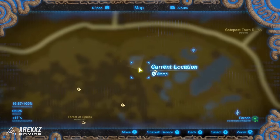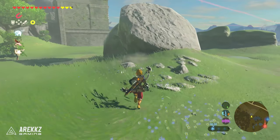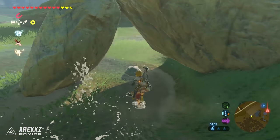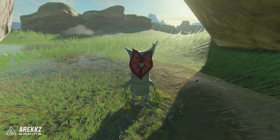Moving on to the next one, just north from where we are. Work your way out of the Forest of Spirits and you get to the area where there's basically a muddy lake. The first thing you want to look for is a little archway with two rocks creating a little triangle. Underneath that is another boulder you can pick up, and when you pick that one up you will find your next Korok.